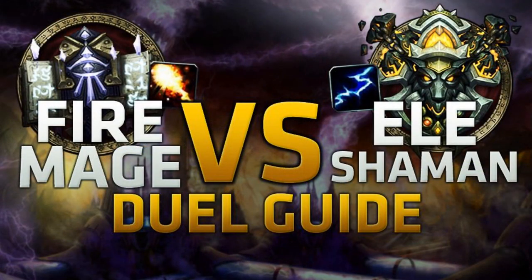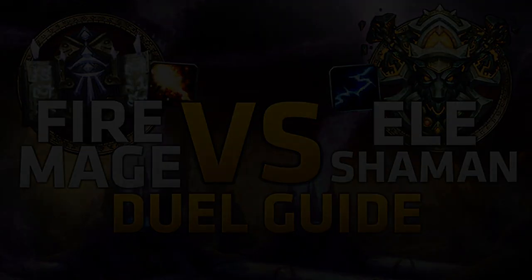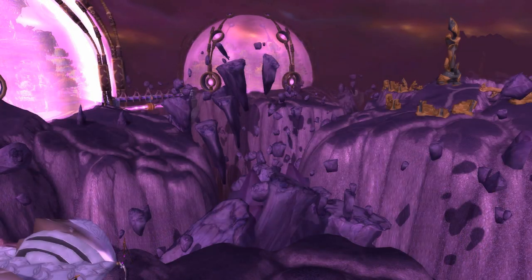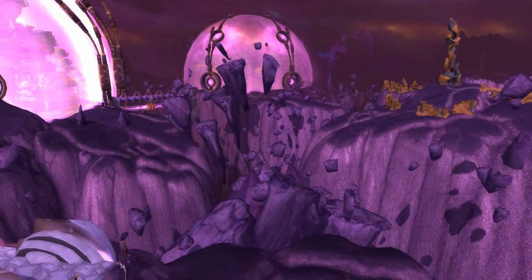I did lose more than I won, but if you're fighting lower rated shamans the strategy should work guaranteed. So first things first, we're going to go over the shaman's abilities and what they have to counter us as fire mages. Number one is Shear, which is their interrupt. Number two is Grounding Totem.